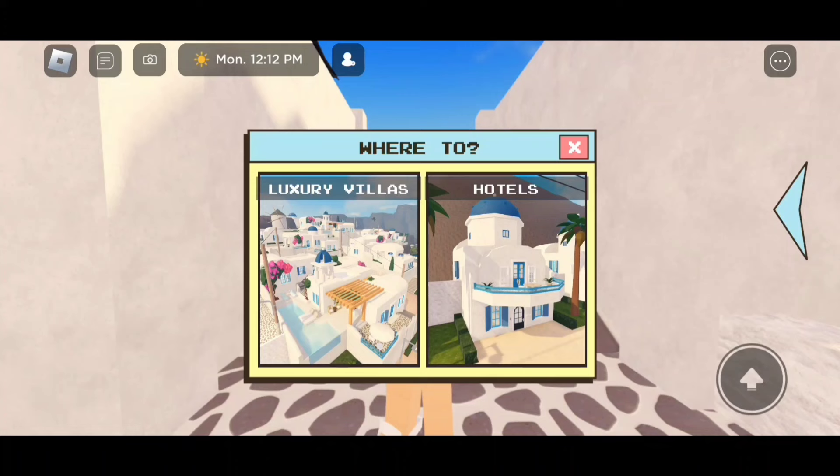So guys, it's actually really easy and simple. All we need to do is click on the arrow on the side of our screen. This menu should pop up. Then click on house and it says where to — the luxury villas or the hotels.